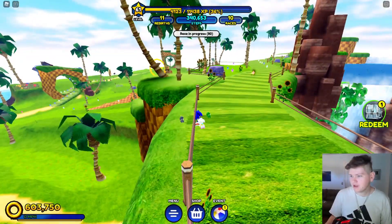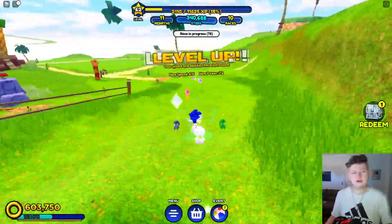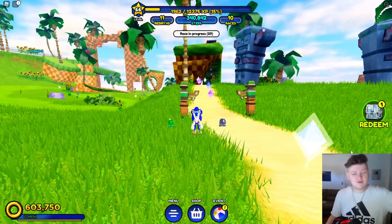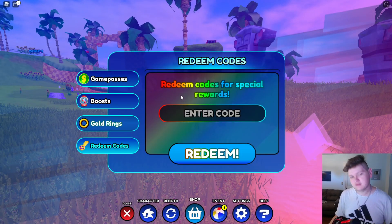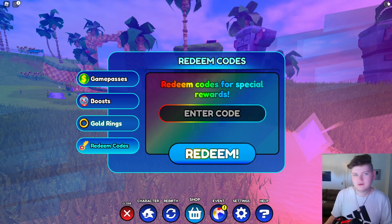Okay, so there's like a beach party update where there's hot dogs you can collect or something — it's very interesting. But there is a brand new code that just came out recently, and I'm going to show you guys what that is, as well as all the older codes that still work. To enter these codes, come down to the menu button, then over to the shop button, and click on redeem codes. There are three steps but they're super easy.